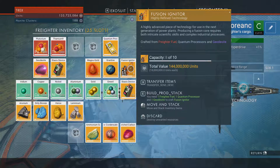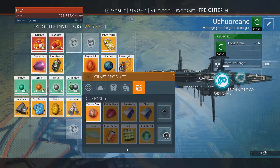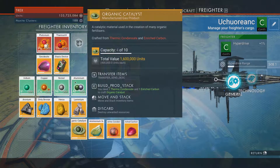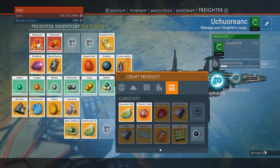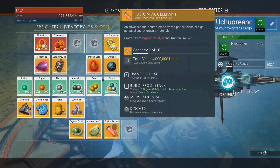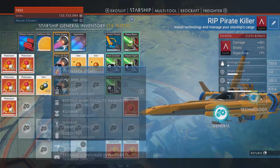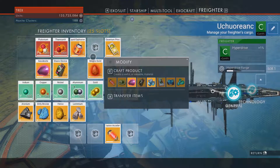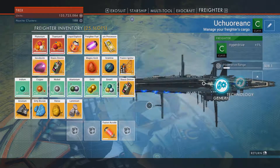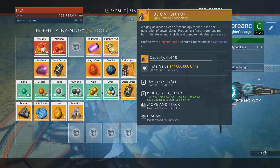To make the fusion igniters you have to look along the chemistry line. An organic catalyst, thermic condensate, and enriched carbon get combined with the ammonium salt to make fusion accelerant. The fusion accelerant is combined with the liquid explosives from my starship - this is all chemistry - making freighter fuel. The freighter fuel gets combined with the geodescite and another quantum processor to create fusion igniters.